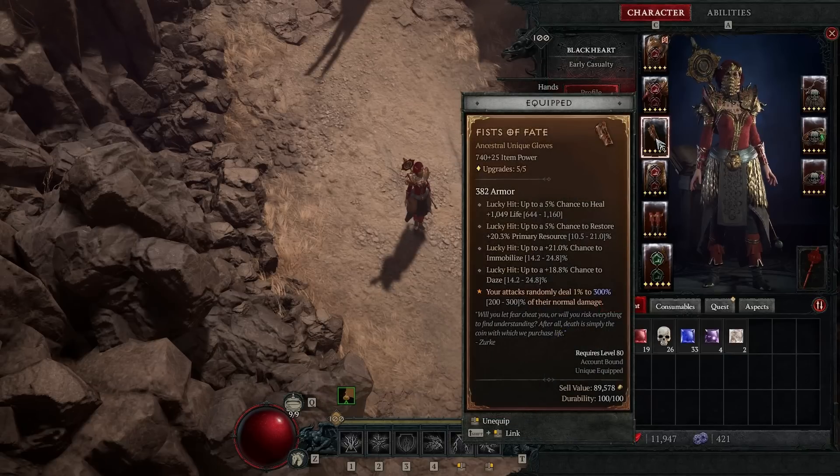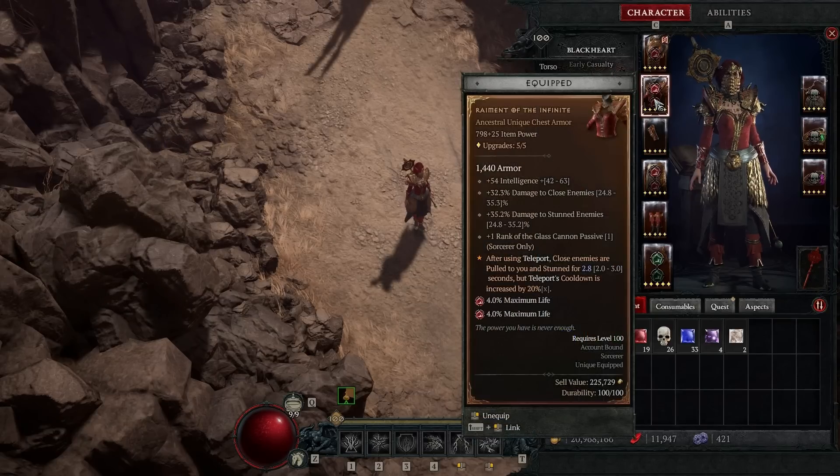Fist of Fate's unique gloves — not only for the 300% increased damage chance, but the immobilize triggers are very valuable for high uptime of the combo from the Control aspect. The second unique is Raiment of the Infinite for extra stun uptime — we're already getting plenty of stuns from Lightning Spear and the lucky hit passive Convulsions.